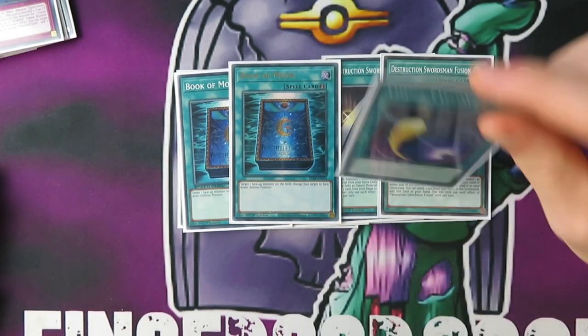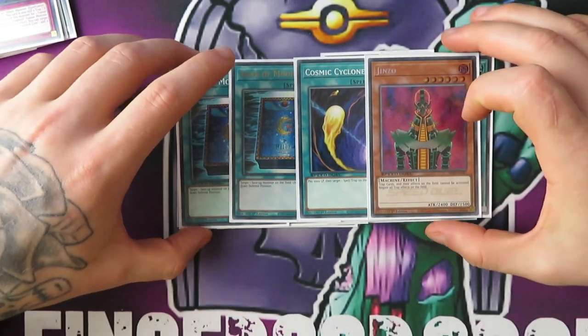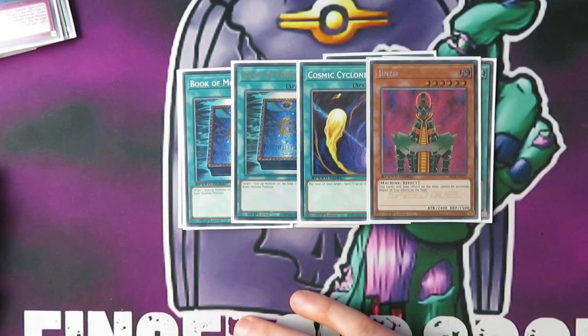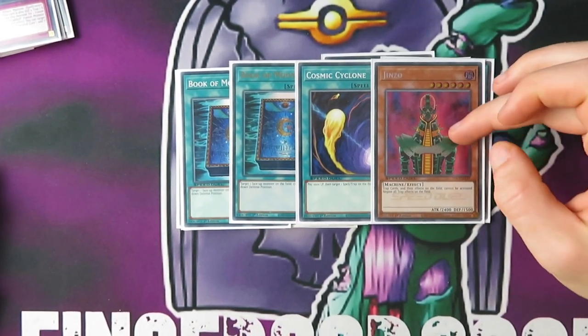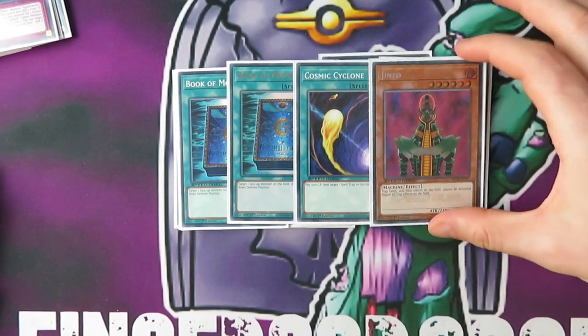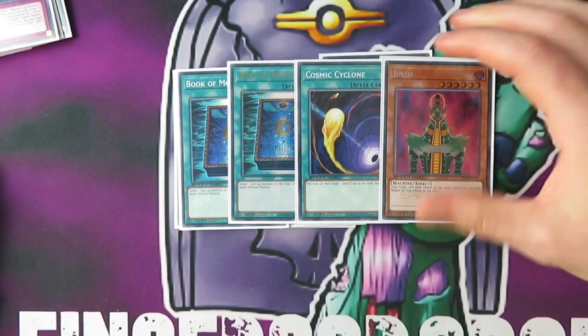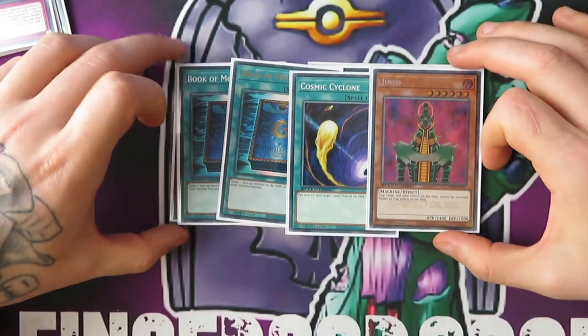We've got two Book of Moon, one Cosmic Cyclone, and Jinzo in the side. Jinzo is because he's got a few trap cards that are quite annoying — like Fiendish Chain, and Call of the Haunted has saved him more than one occasion. And that's it — let's hand over to FreakyFishGuy and see what he's doing.